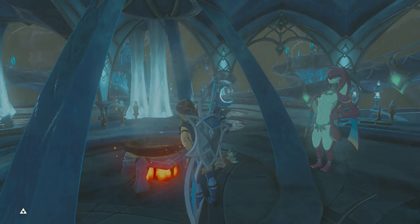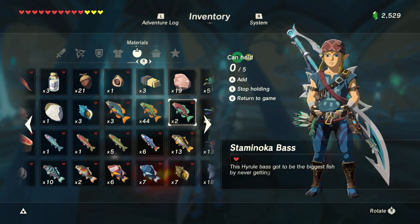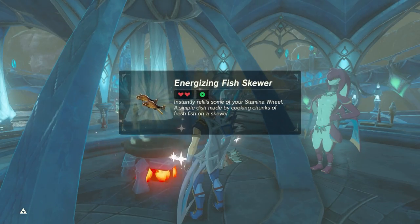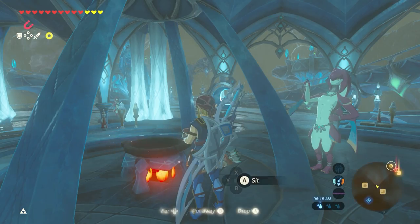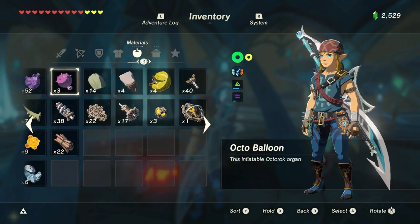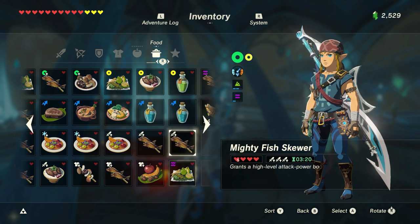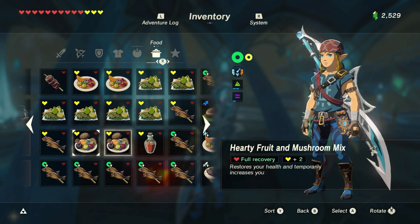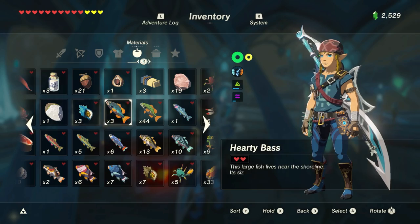Let's go ahead and cook up all of these really quick. I don't even know if I need to do much cooking other than the stamina, because I do have a lot of hearty foods already cooked up. I haven't really been using them. I have a lot of hearty ingredients I could still use to make even more if I wanted. I got a few stamina recovery options here. I have a lot of hearty meals. I guess we could make some more - make one that's like super hearty.